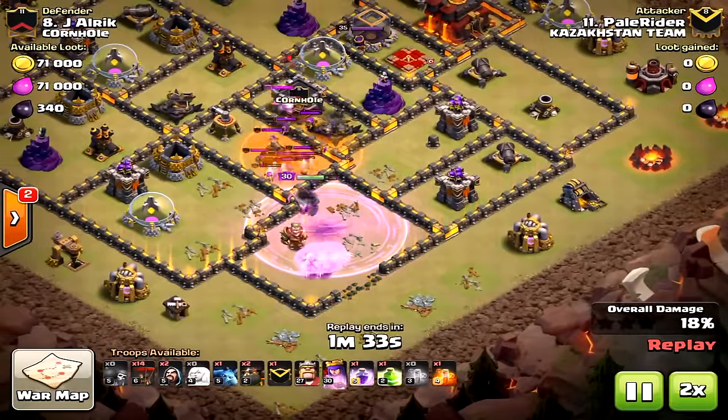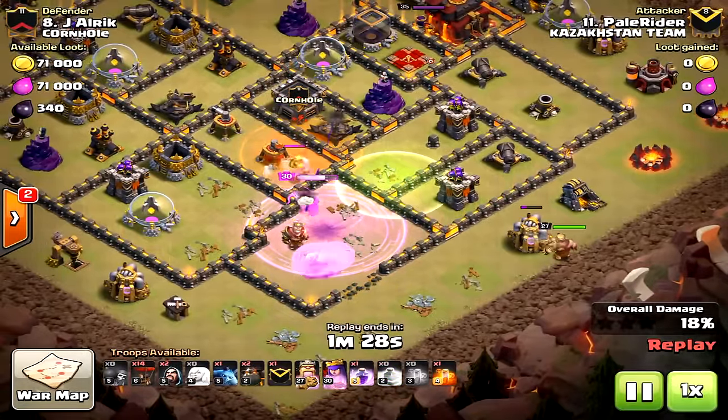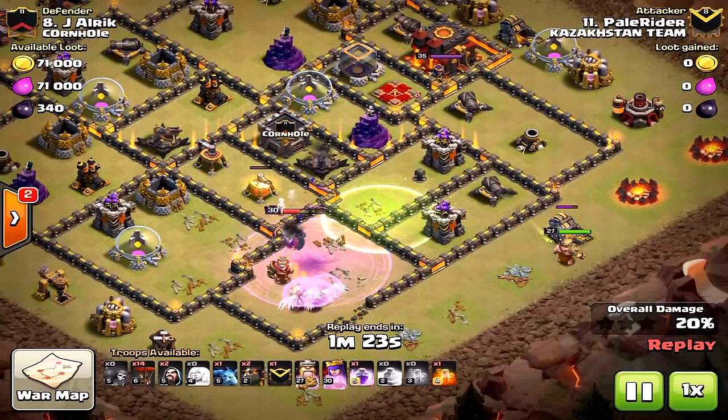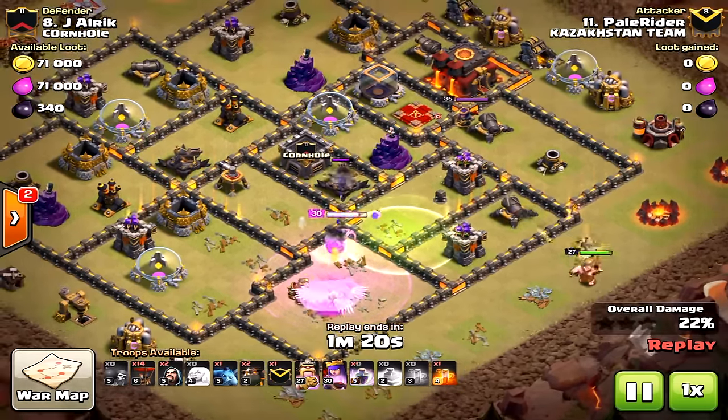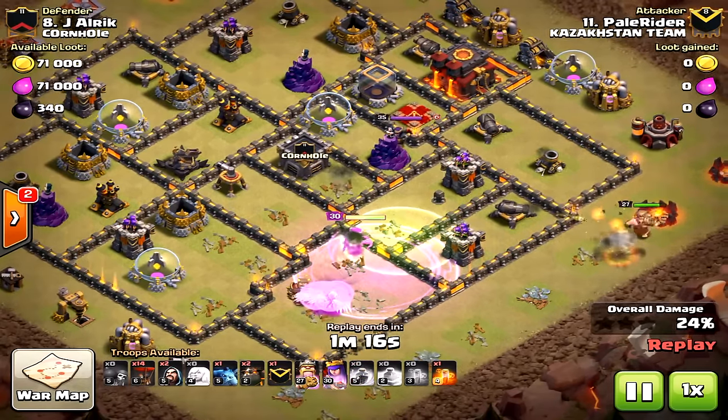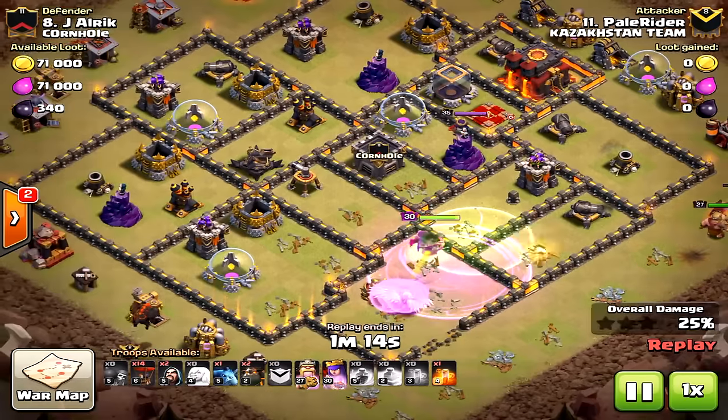The very first one I'm going to speed up. The goal here is queen walking — these are queen walk LaLoon attacks. This is a strategy you may not have used before, but the goal is obviously to take down air defenses. Look at this attack — the king did terrible, that was a bad placement.